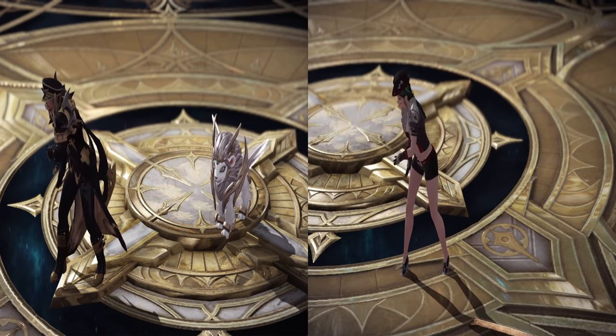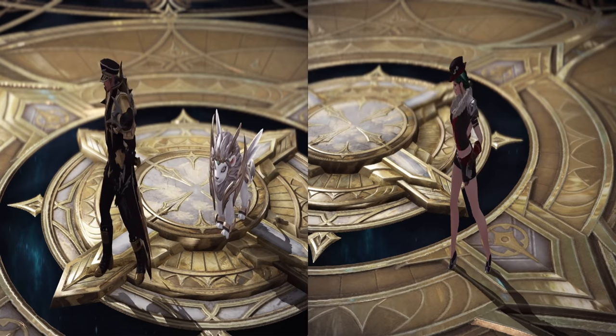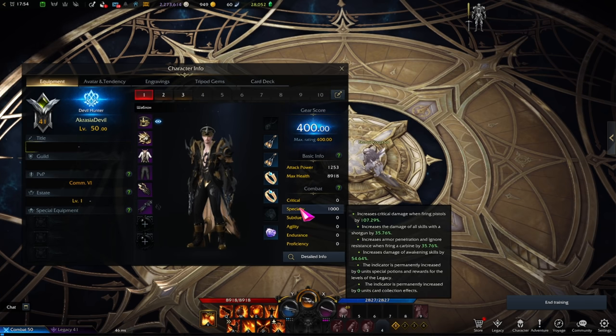Aside from the visual differences, we're going to talk about the skills, stats, engravings, and a few perks each class has. The stat differences between Gunslingers and Deadeyes are fairly simple but worth mentioning. Looking at the specialty stat — the class-defining stat — for Deadeyes we have crit damage increase on firing pistols, 107 percent; 35 percent damage increase on all shotgun skills; and armor penetration and ignore resistance when firing the carbine, also by 35 percent.